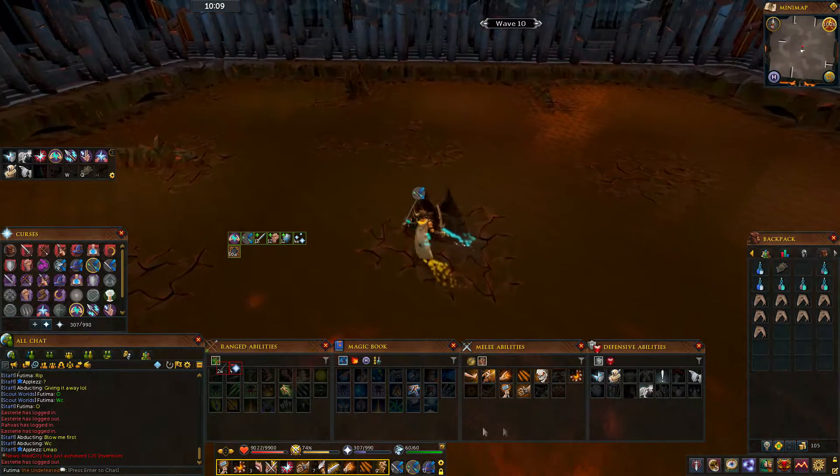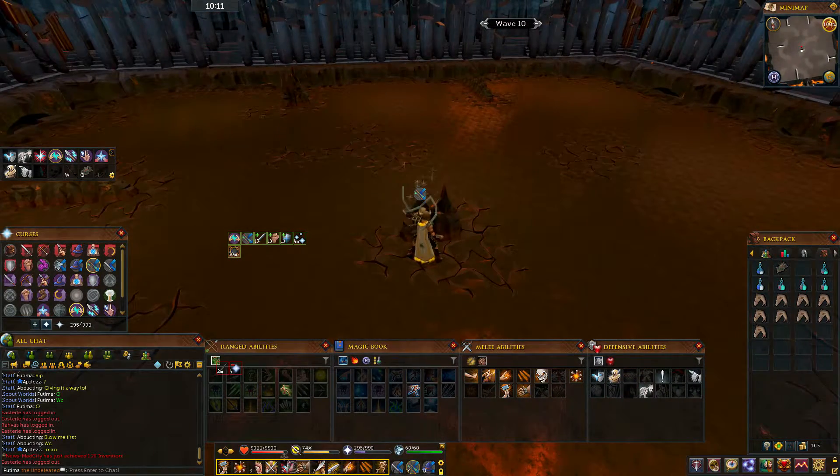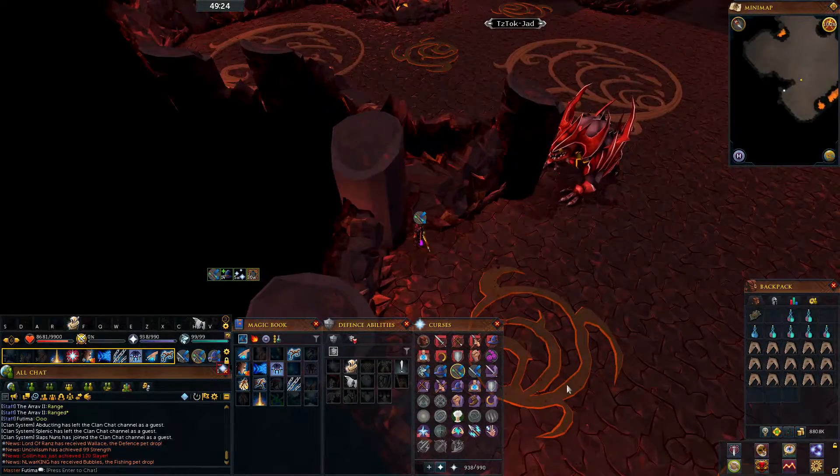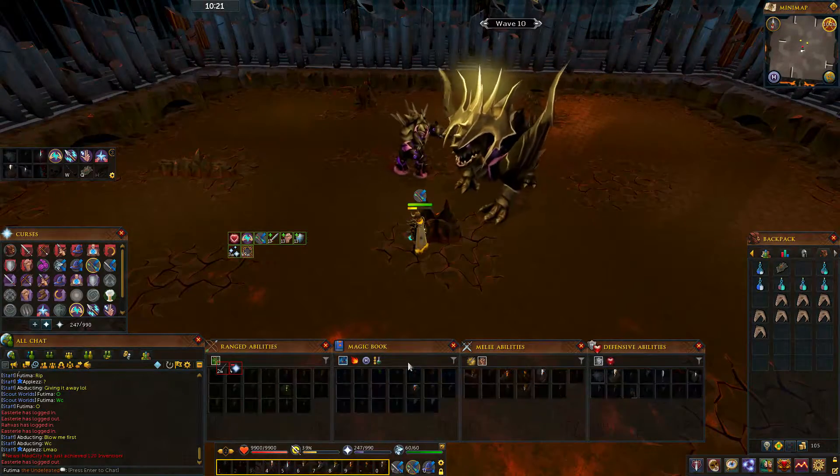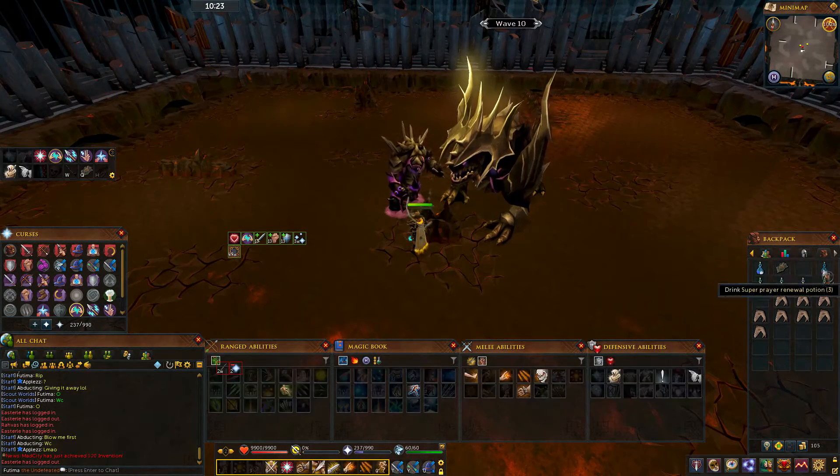Before you face Jad, you want to put on your melee prayer. This is because when you step out, Jad can instantly swipe you with a melee attack and it's kind of fast, so you want to be prepared. Also, keep an eye on your prayer — if it's low, drink a few prayer potions to fill it up and then you're ready to go.